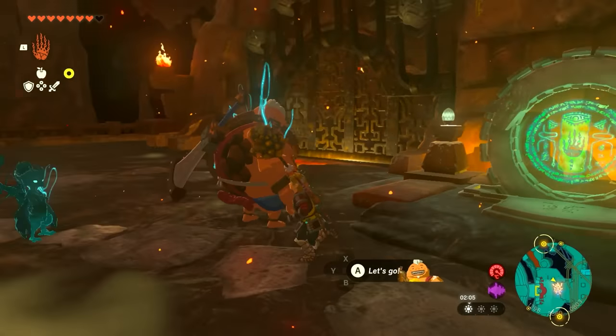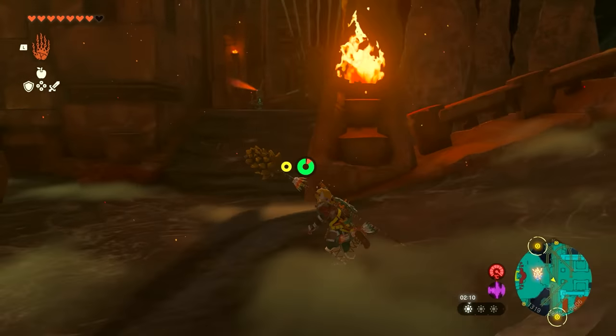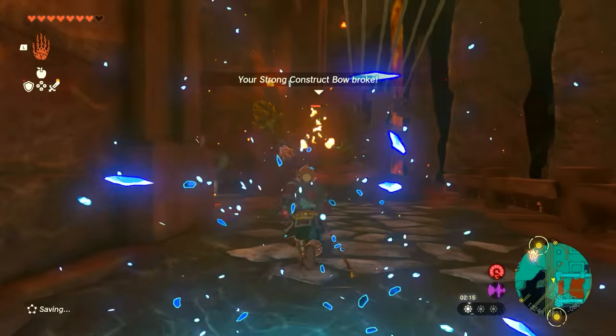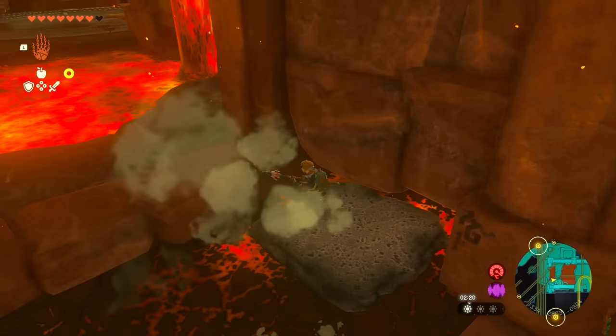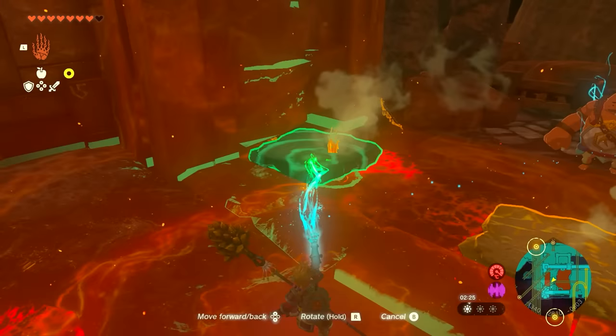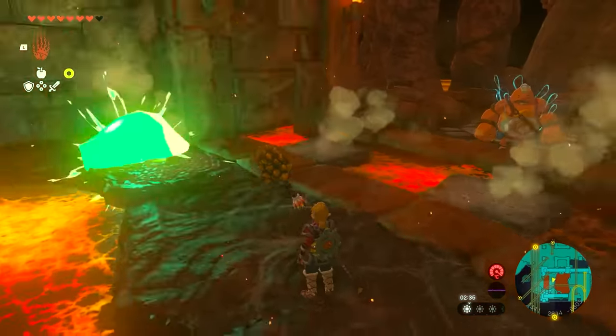Starting at the gate again, this time we're going to head towards the south. As you run along this route, you'll find an enemy over here and a lava stream on the left. Kill the enemy and on the lava stream you can jump on these rocks and jump to the other side. You're going to be using these exact same rocks and building a bridge of three blocks so that you can get across to the other side like this.